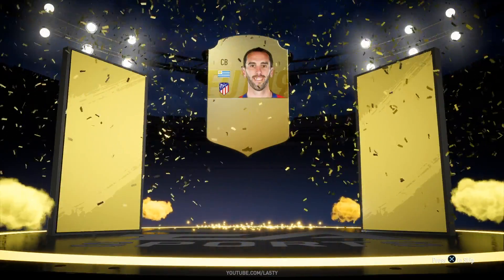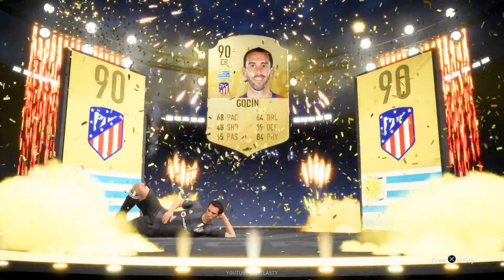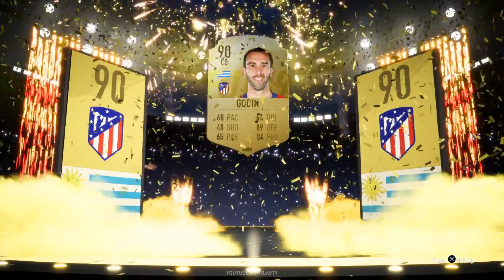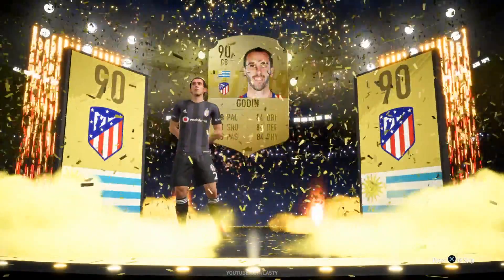Then we pack Godin — 90-rated overall, I believe. What sort of thing is he going to do? He's going to come out doing the slide across the ground. Once again, we've seen that on previous FIFAs but it does return on FIFA 19.